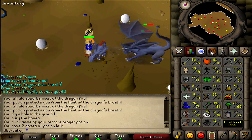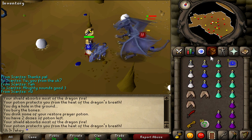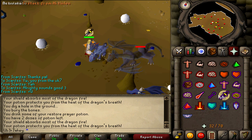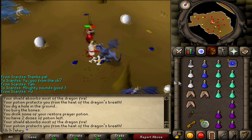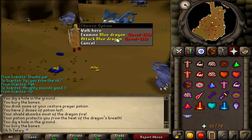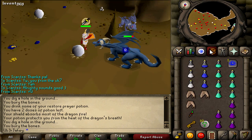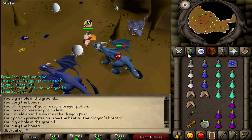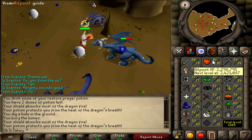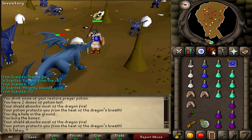On top of this, the Slayer Point system has been introduced. The thing is, you're not going to get points if you get a task from the Slayer Master Turael, I believe his name is. Basically, if you complete five or more Slayer assignments in a row, that's when you're allowed to start getting Slayer Points. I hope that makes sense to people not familiar with how this works. And after every tenth task and fiftieth task, you will get bonus points for completing all your tasks and staying consistent with it. Pretty cool in my opinion.